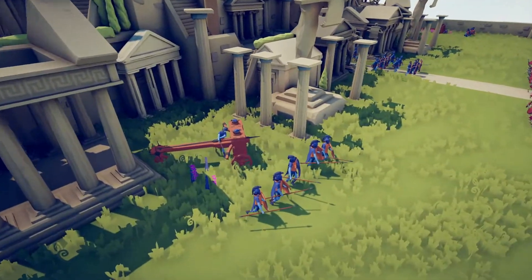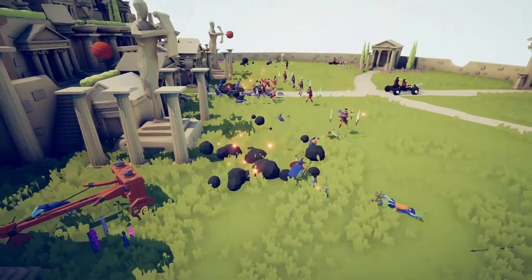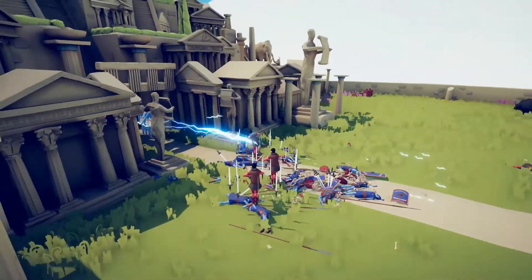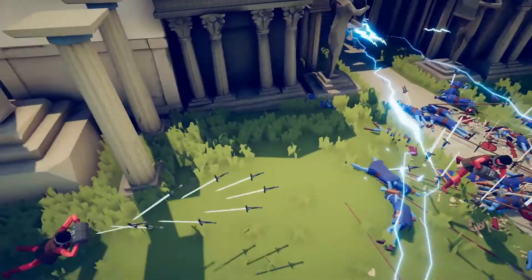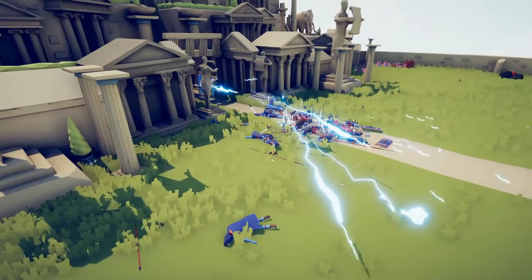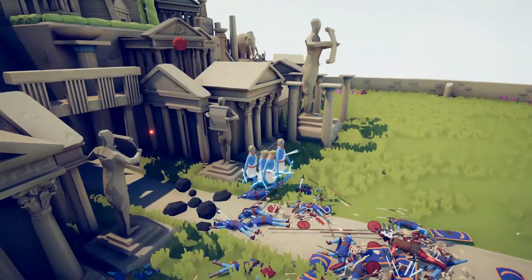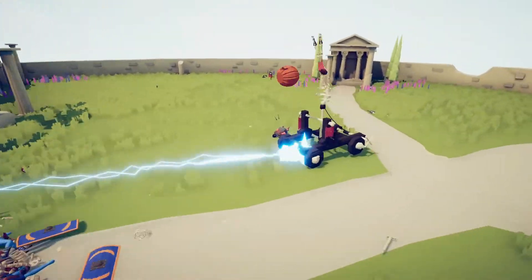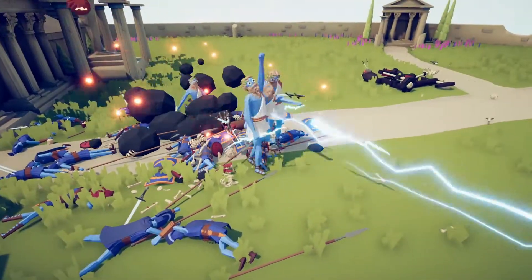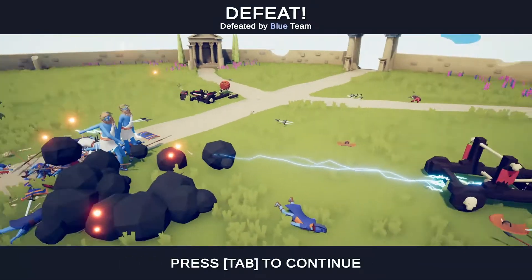The ballistae apparently changed positions to attack these guys. The pumpkins took out all of those — they almost got the ballista too. The sword casters are all getting taken out though. Wait, why did the swords just take out my own guy? All we have left is the pumpkin catapults. Come on — I think it missed. None of the Zeuses have been taken out.